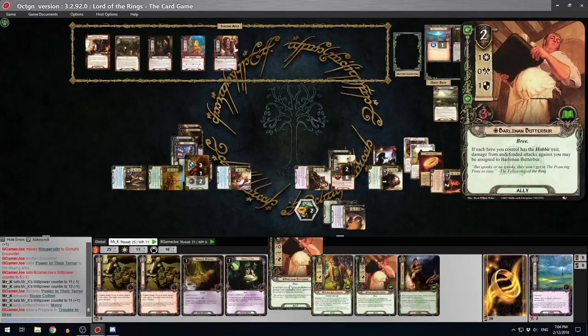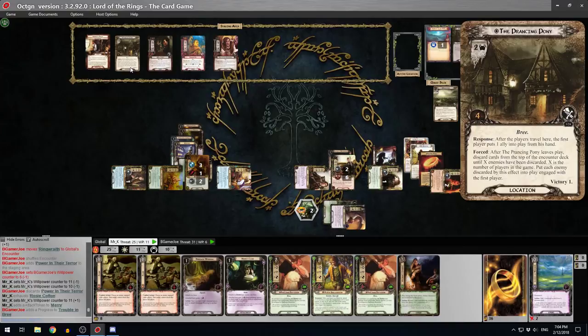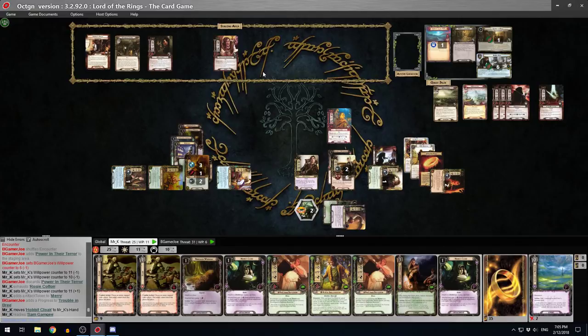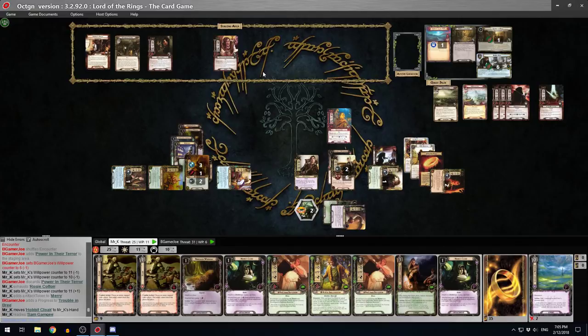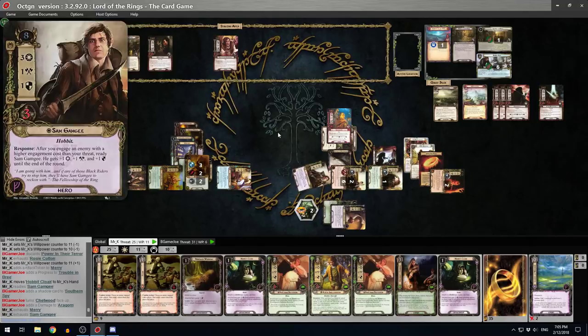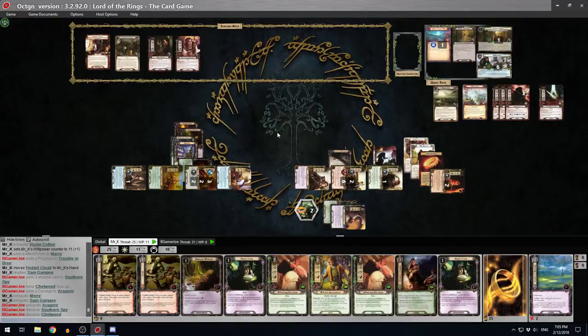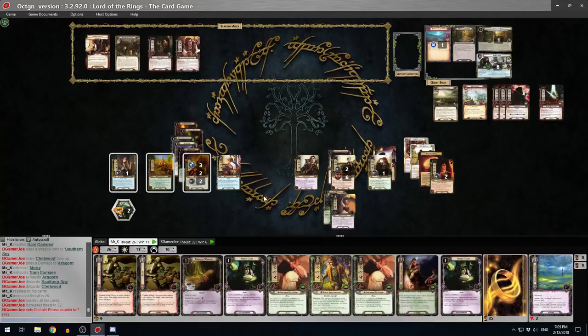We could go to the Prancing Pony now. That would give me Barleyman, which would be very cool. But we could just wait a couple of rounds. Southern Spy comes down - he's 29 engagement. Do you want to defend or use Mr. Underhill? Probably defend - I'll give you a Dunedine Warning. So Aragorn defends and I'll just kill it - get off the table.